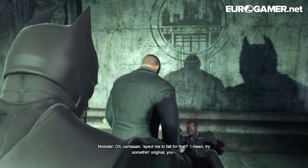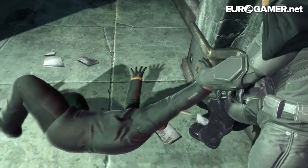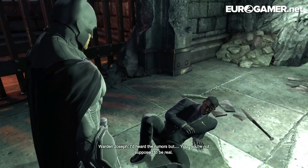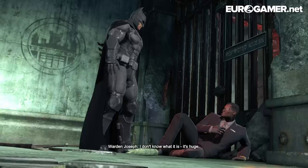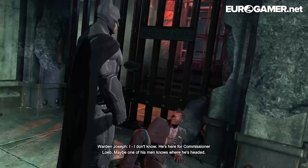This is the very first level of the game. Batman has arrived at Blackgate Prison where Black Mask has busted in and taken Commissioner Loeb hostage. This is the Warden - I think his name is Walter Joseph, something like that. He's got something going on with his eye. As you can see, everyone's very confused about the presence of this strange man dressed as a bat. This is because this is very early in the Batman story, whatever the canon of the Arkham games is.